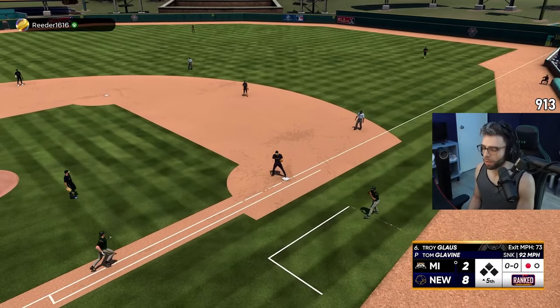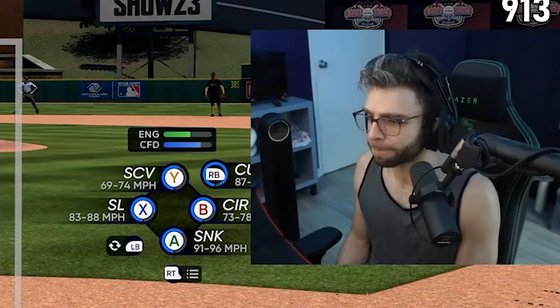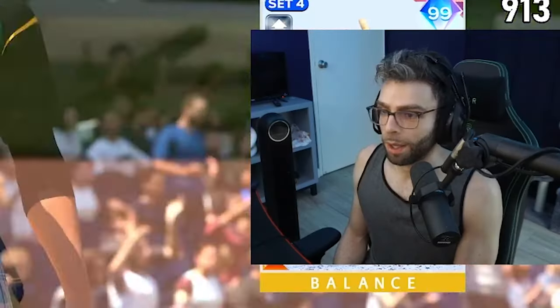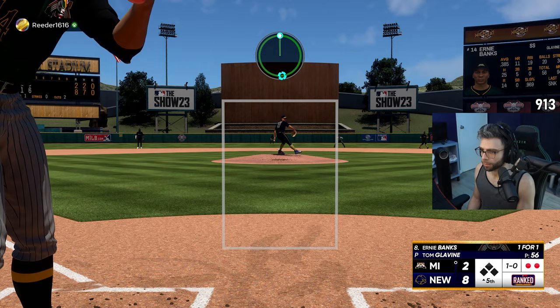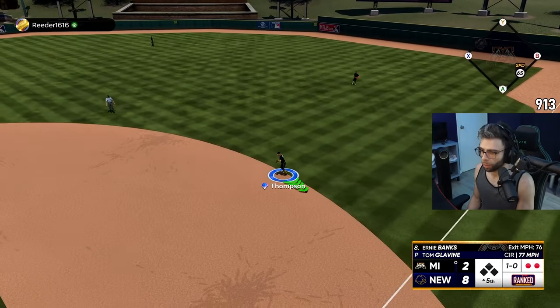Putting Morneau on the bench for a platoon with Cal was probably a good idea. Tom Glavine's speed differentials are some of the nastiest in this game. Oh, Hank.